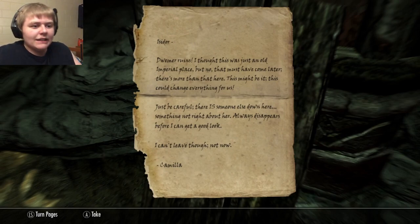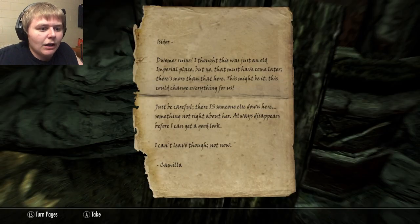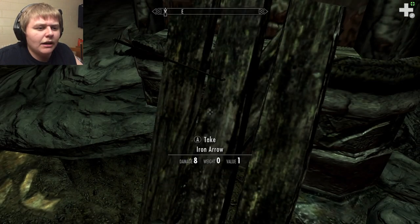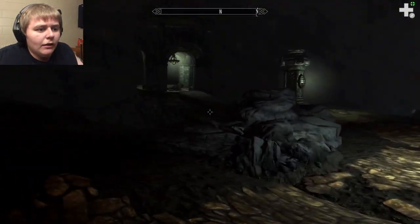Dwemer Ruins — I thought this was just an old Imperial place, but no. That must have come later. There's more than that here. This might be it — this could change everything. Just be careful. There is something else down here, something not right. Always disappears before I can get a good look. I can't leave though. Not now. I'm taking a note.